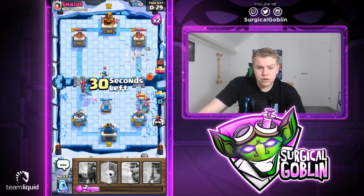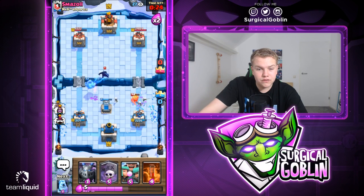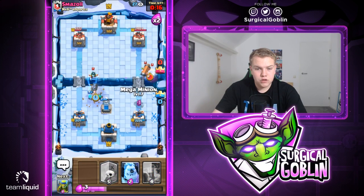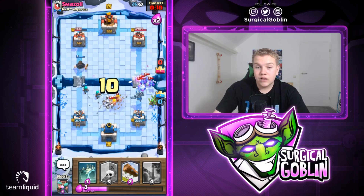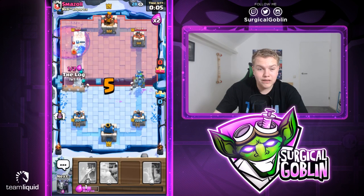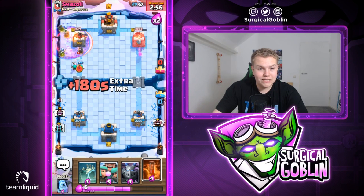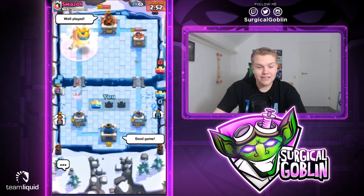Let's go with Spear Goblins to the side and Log over here. He'll probably Zap but I cycle back to Tombstone. He dropped Ice Spirit at the bridge - really good for us. The skeletons from the Tombstone finish off the Bandit. Rascals up high - he goes with another Bandit but it goes for the Tombstone and we have Spear Goblins and Mega Minion there. We countered that really well. Graveyard now since he used Minions - Log for the Electro Wizard. Look at the Rascal Girls - they locked on and I think this will be good game.